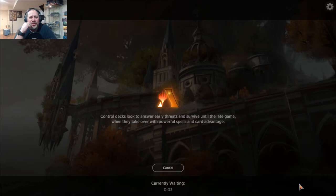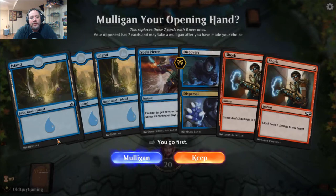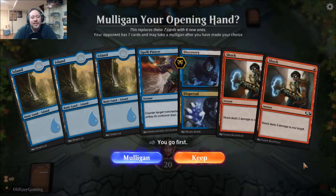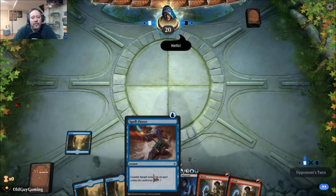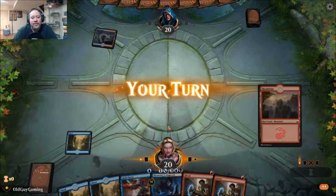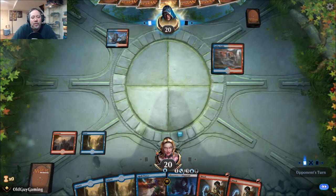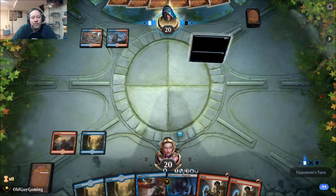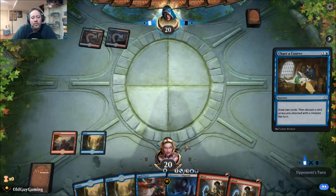That was just a weird game overall — none of the stuff I'm really used to getting out came out. New hand has Spell Pierce but no red, not sure how I feel about that. Let's hold and see what happens. Hopefully on the Discover — oh, he's playing Izzet as well. This will be an interesting mirror match. Does he have Niv? That's the question.